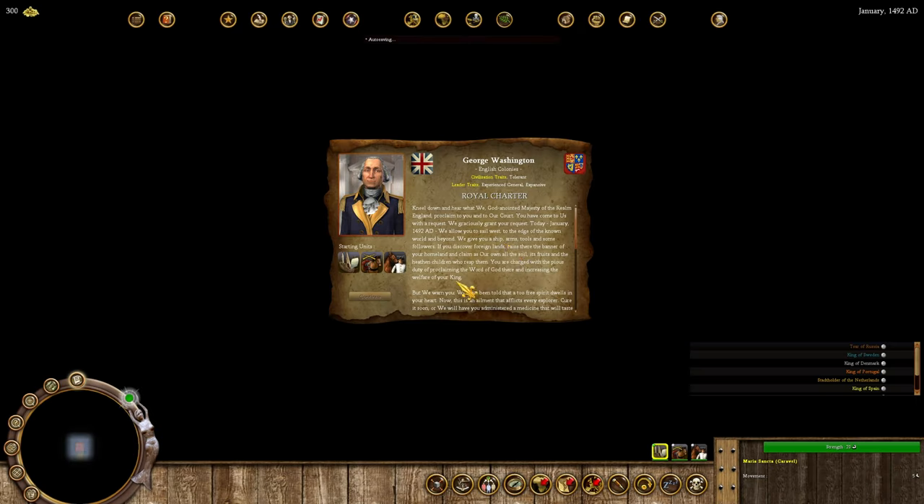We're about to load in. One of the things We the People has is a lot of character and flair — writing and pictures to give you a feeling of developing a colony over time with different achievements. The first piece is the World Charter, which reads: 'Kneel down and hear what we, God-anointed majesty of the realm England, proclaim to you and to our court. You have come to us with a request. We graciously grant your request.'